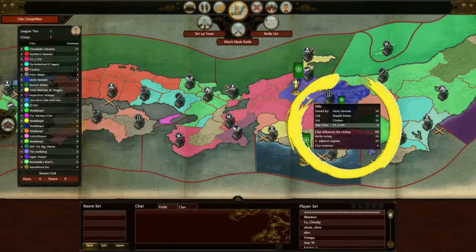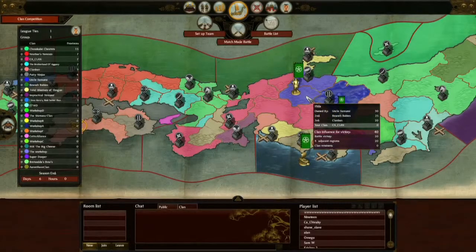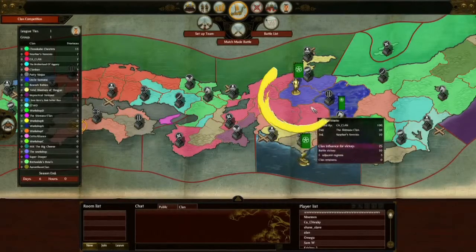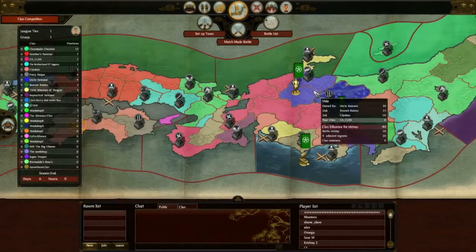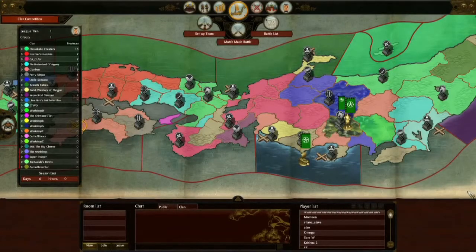Various other modifiers also apply. Controlling adjacent provinces will allow us to greatly increase the clan influence we earn for a victory. This province we'd most likely want to capture keeps all our regions together and keeps clan influence and region count high. We encircle it, so it looks like a good place to go for. But we're going to allow our clan leader to choose, and as a lowly clan member we follow instruction to help the overall clan effort.